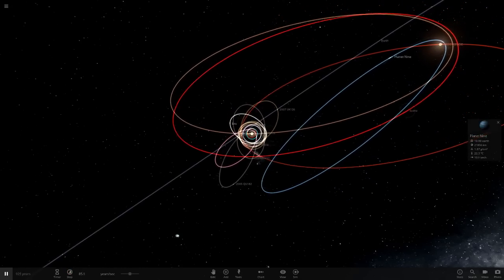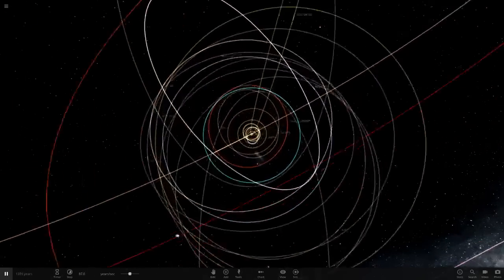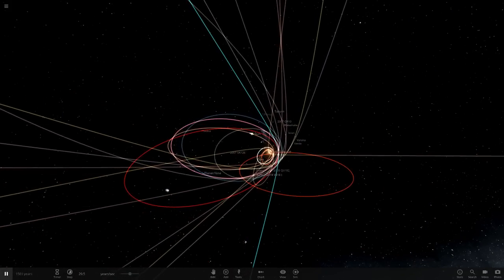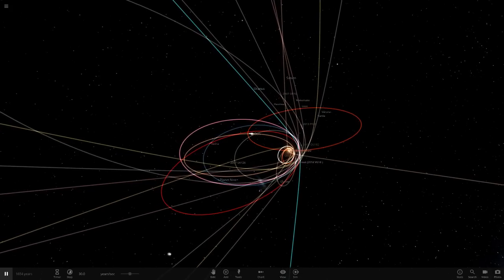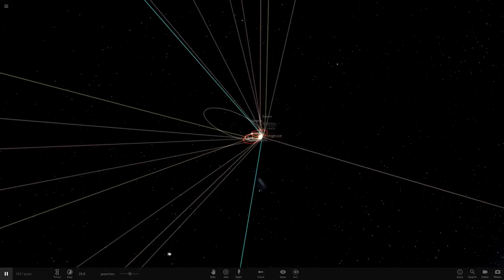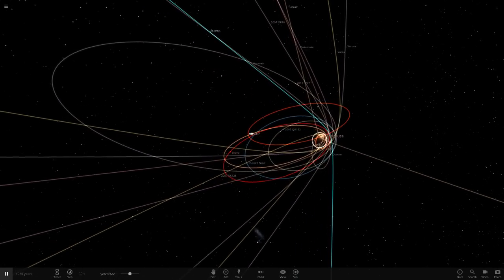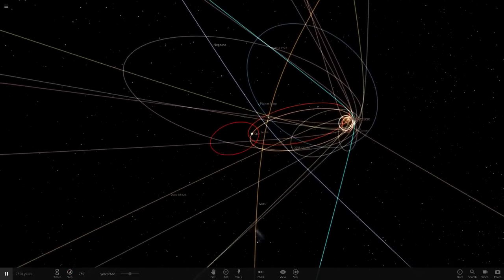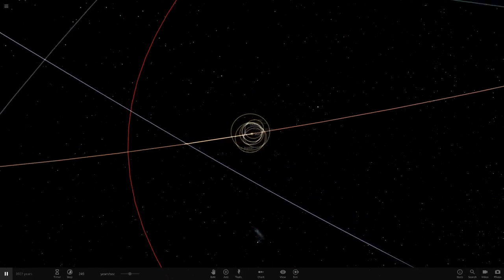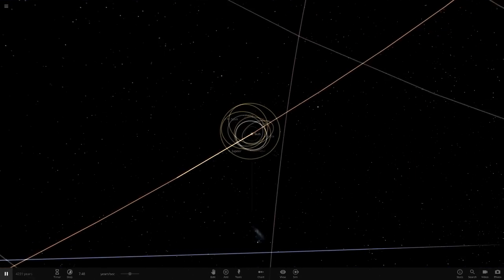Planet Nine and Sedna are going again. Earth's just been completely shot out. Same scenario again — it pulls the whole solar system in and then pulls all of the objects away from the sun, shooting them out in different directions. Some of them may continue to orbit, some may not. Neptune's gone as well — Sedna's gone. All that's orbiting the sun now is Jupiter and the asteroid belt objects. Mars has gone too.